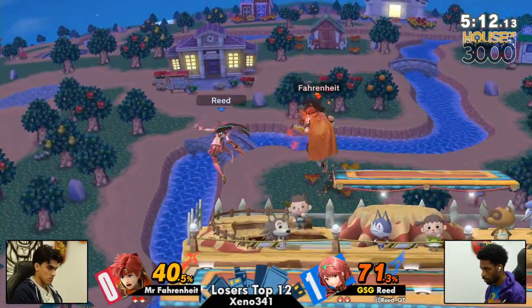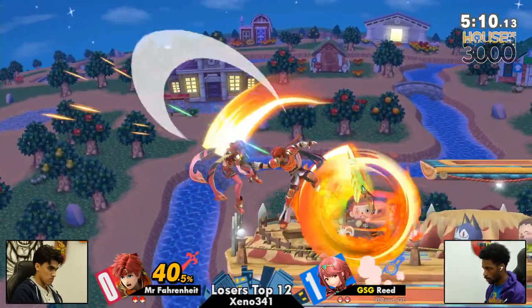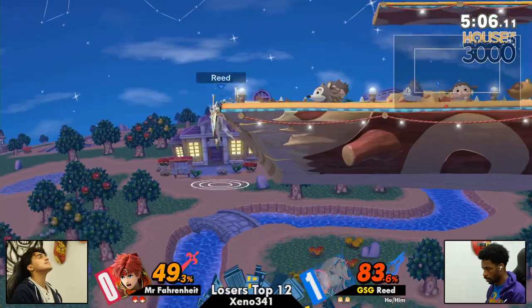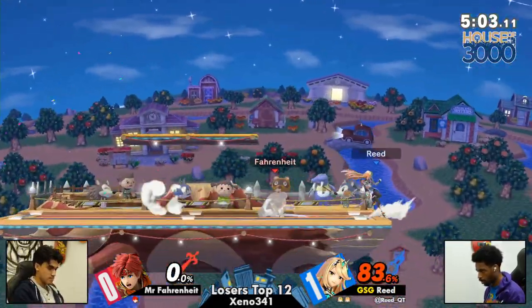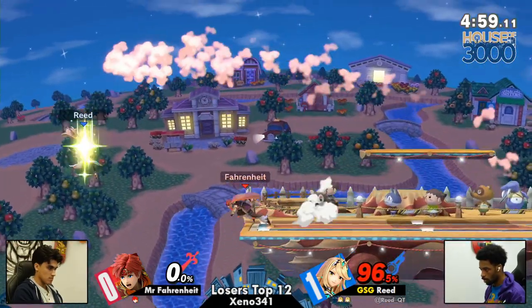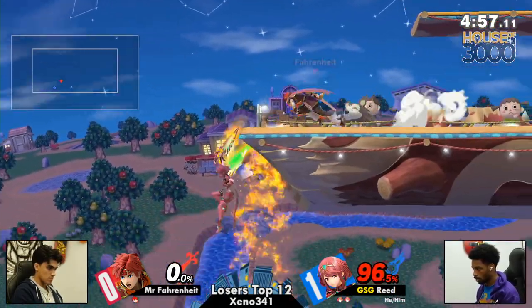Nair, one jab, back air — sheesh, looking clean. You always have to remember that that little spinning attack has a bigger hitbox at the end, and he air dodges in and misses the ledge. You were doing so well, Fahrenheit. Nobody can stop Mr. Fahrenheit quite like himself.